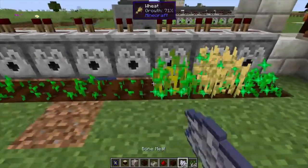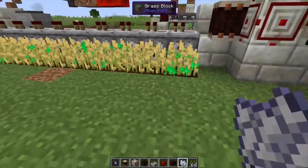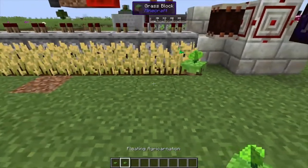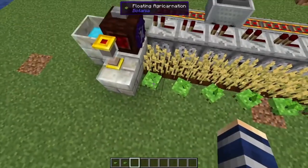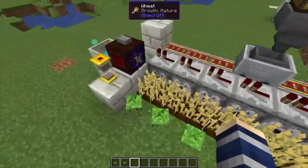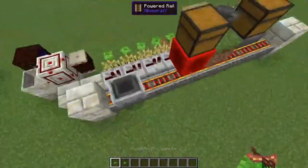Before we do that, I wanted to show you something — you can enhance this farm quite a bit if we just use some flowers. The agricarnation — I did a video on this a while back — increases crop growth. It's basically free bone meal after it's built; it'll continuously bone meal the crops around it and speed up the farm.